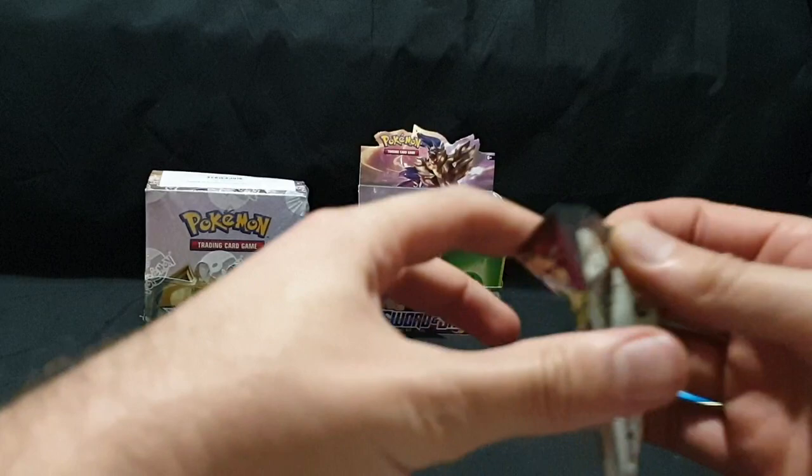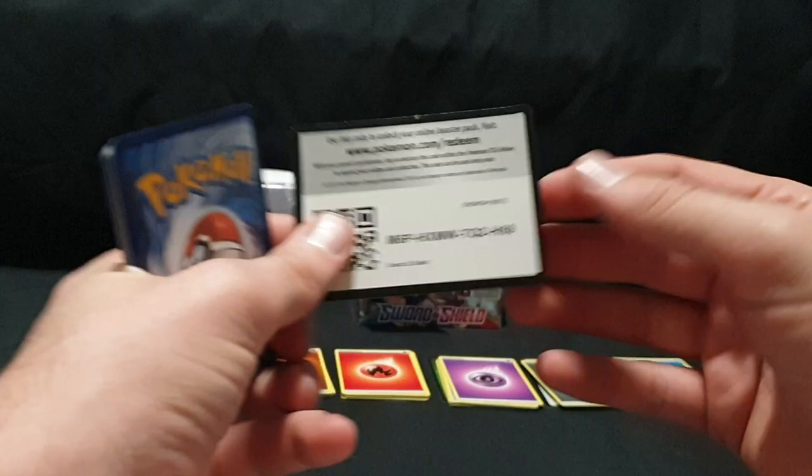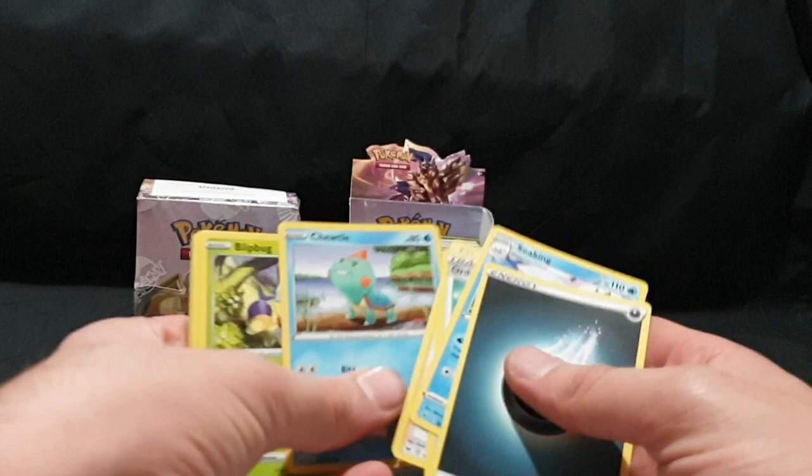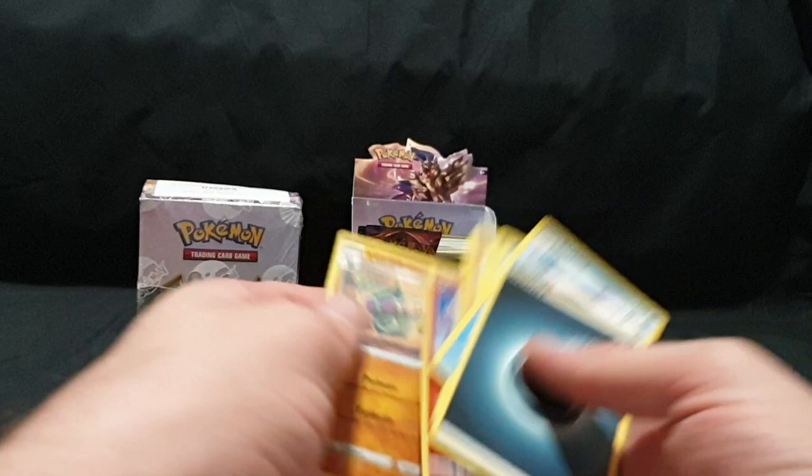Pack number seven. Code card, one, two, three, and four. We have Energy, Seeking, Ordinary Rod — which I think I need — Budew, Totle, Blipbug, Rhyhorn, Clobberpuss, Goldeen, Scorbunny, Reverse Foil, and Cradle.